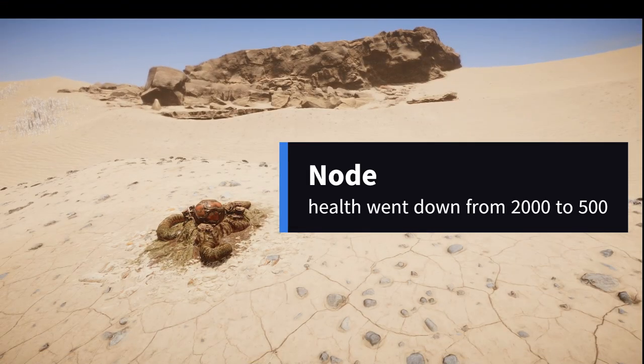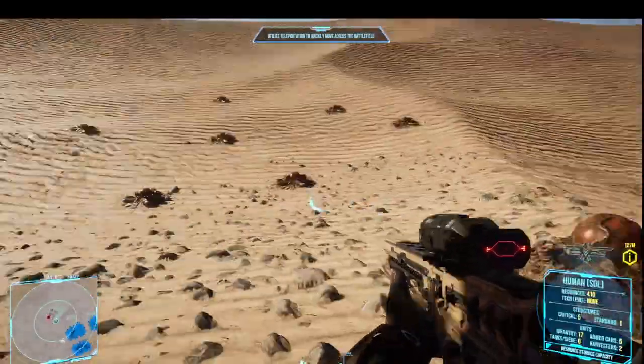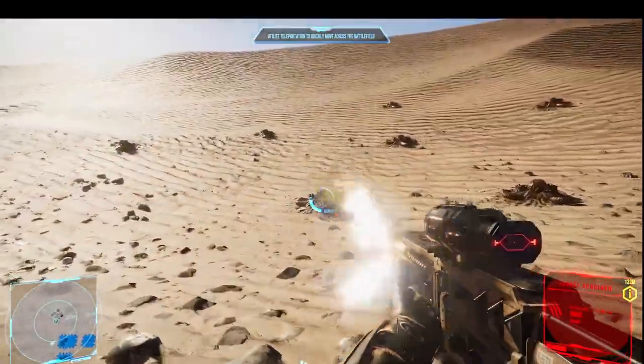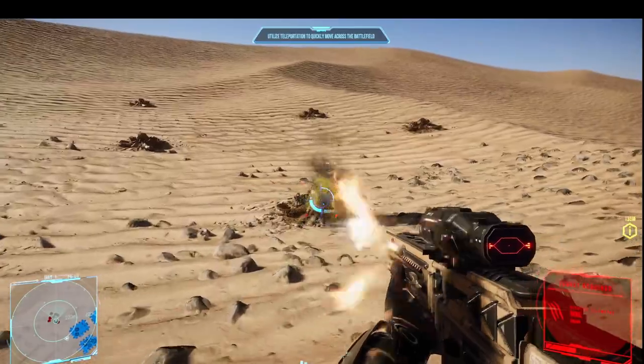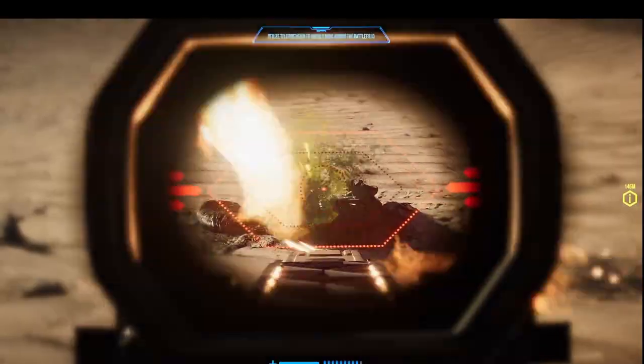First up we got buildings. Nodes health went down from 2,000 to 500. Now in my opinion I think that's a very good change. Nodes were a little bit too strong and infantry was struggling to prevent the alien commander from expanding early on all over the map. As you will see in this clip, the infantry is able to dispatch nodes very quickly, and I think this was very needed for the human side as well.